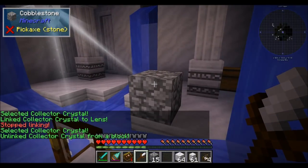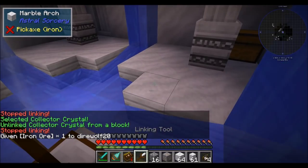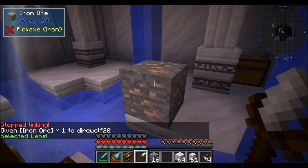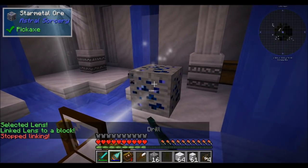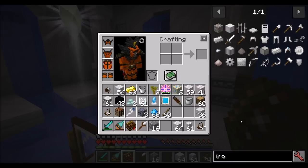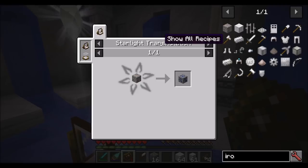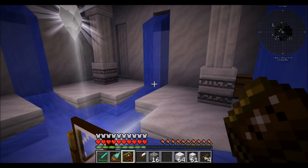If we wanted to put another piece of iron ore there for linking, we could do that as well. So we could link from the lens to the block, and you'll see that the beam is now occurring. There are other things that you can transmute - iron ore is not the only thing. A good way to find that is to look up star metal ore as a recipe in JEI. If you click on 'Show All Recipes for Starlight Transmutation,' you can see some of the other things you can transmute.